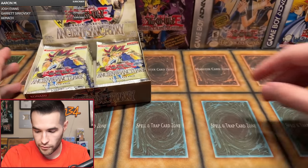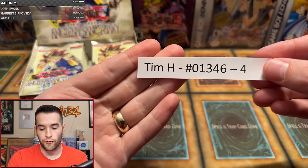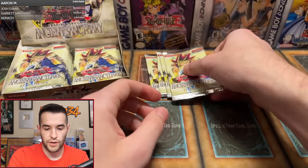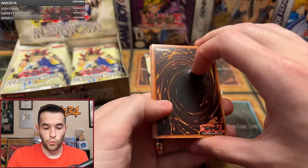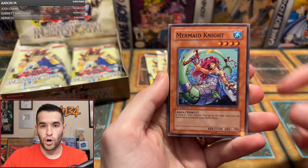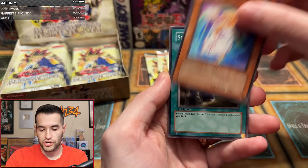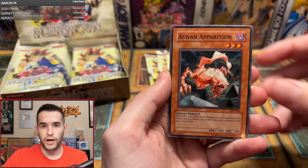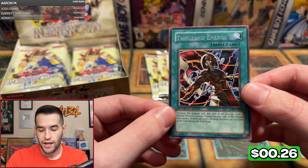We are shuffled up. Our first person up is Tim H with four packs. Want to get him something good — there will be no Ruxen Specials today, I'm declaring it now. We have Protector of the Sanctuary, Mermaid Knight, Ninjitsu Art of Transformation, Arcane Archer of the Forest, White Magician Picaru, Soul Reversal, Aswan Apparition, Judgment of the Desert, and Thousand Energy — I don't even understand that card.